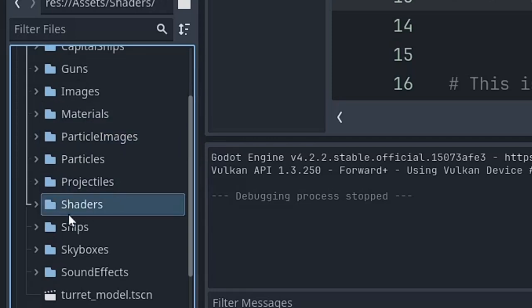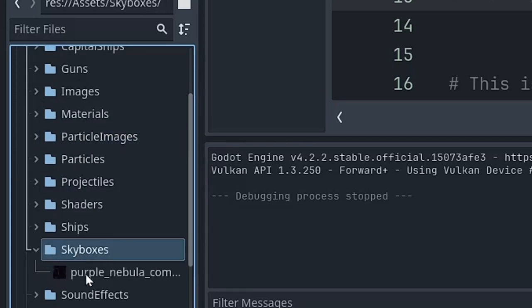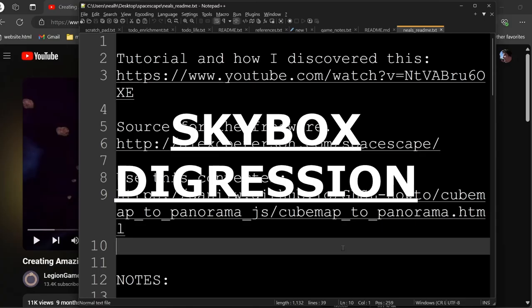There are particles, more materials, shaders, and the skybox. I've played around creating some skyboxes, some spacescapes. I've only really put one in the game — they have a semi-large file size, and until I get to the point where I really want to polish this, I'm using fairly default environments.